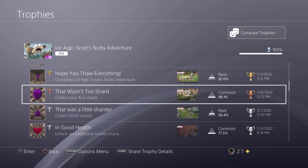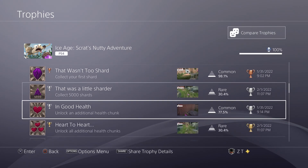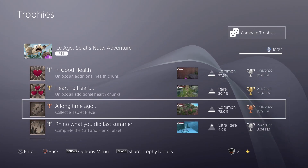Collecting shards — these are the little purplish or pink crystal things you can find throughout the world. You have to collect a total of 5,000. Once you've collected 5,000, you don't need to collect any more. You'll unlock all your additional heart chunks by collecting them, so your health levels up along with collecting the shards, which gives you an incentive to do so.